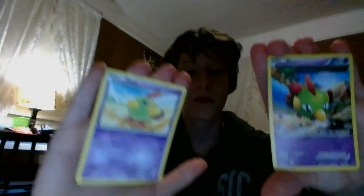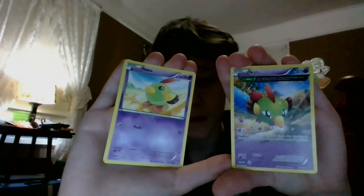So on the next page, we have a Rapidash, a Klang, Klang Klang, Drifbloon, Pinsir, Nosepass, and Totini. To go on the back side of that, we have a Natu — I'll show you — another Natu, but they look different. Those are the different Natus. This one looks cooler, by the way. I have two of these ones. Of course I can't show you all of them because I have 200 pages.